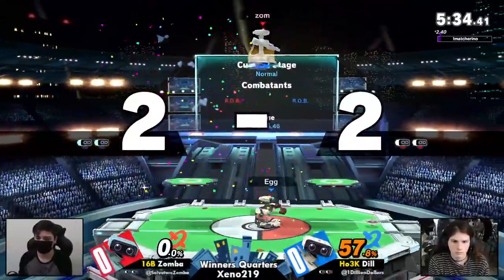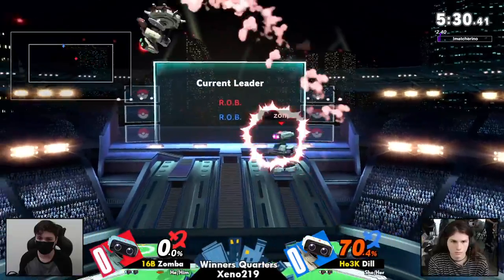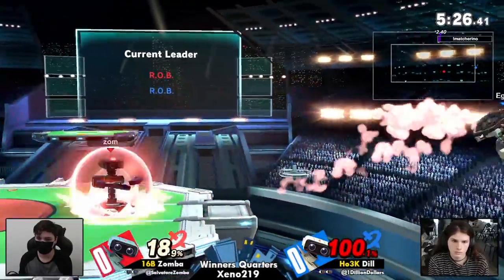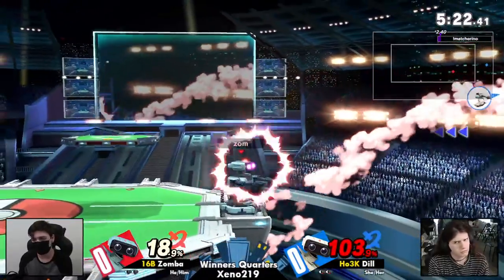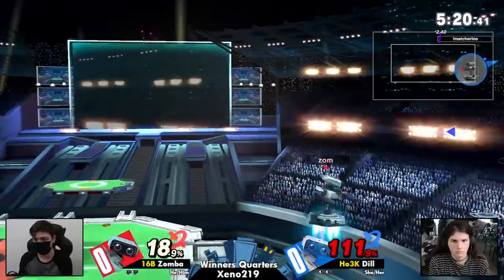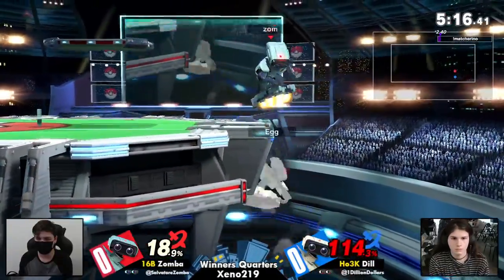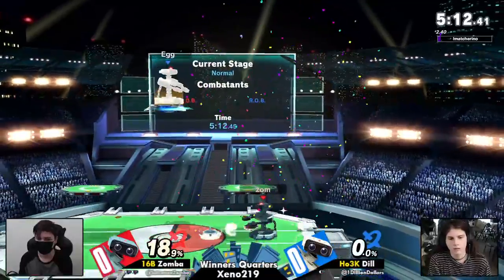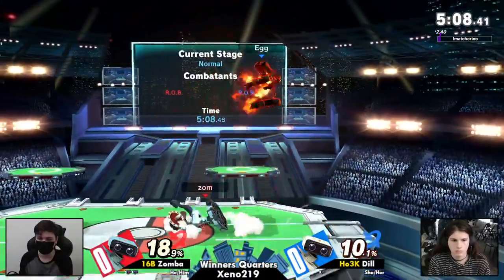It's the up tilt, finds the up air. Dil taking that first stock at only 57%. Coming on to 70, and it lingered with the back air afterwards as well, looking to keep as much damage as possible. But the side B still connects as Dil looked a little bit early for the punish after not choosing the immediate ledge option. Yet the up smash comes in clutch for Zombo in order to keep this lead as much as possible.